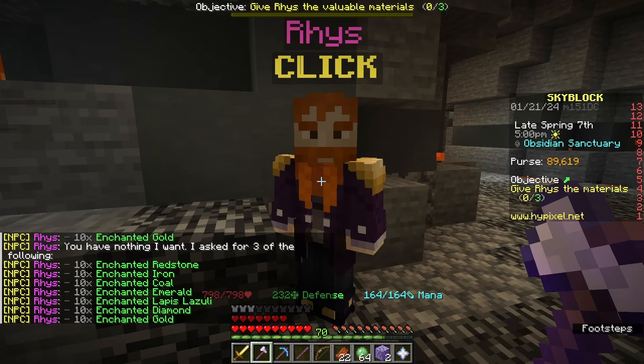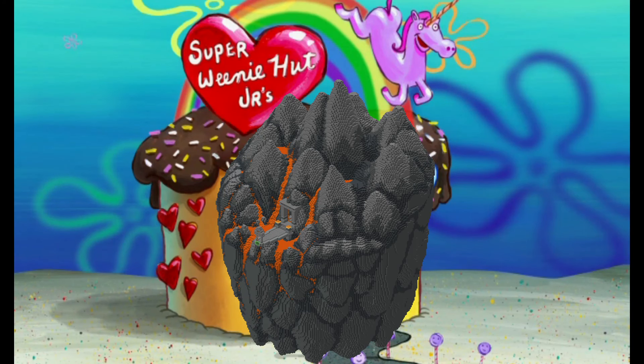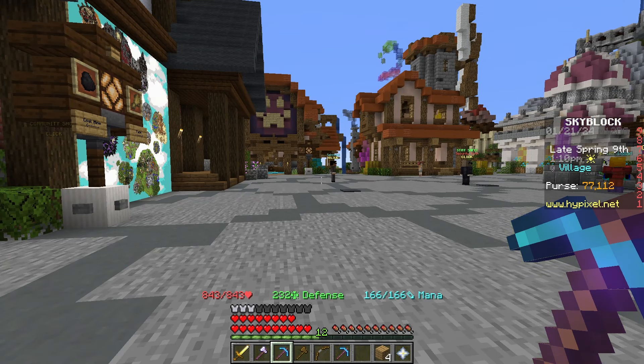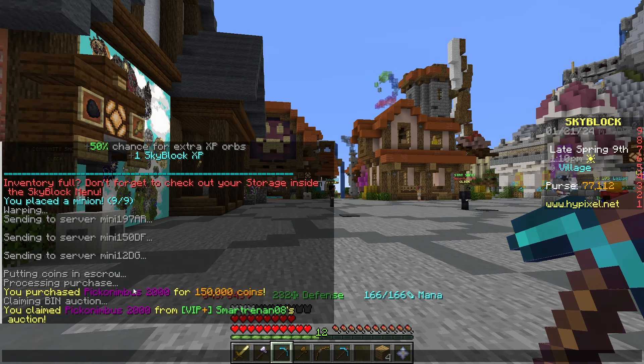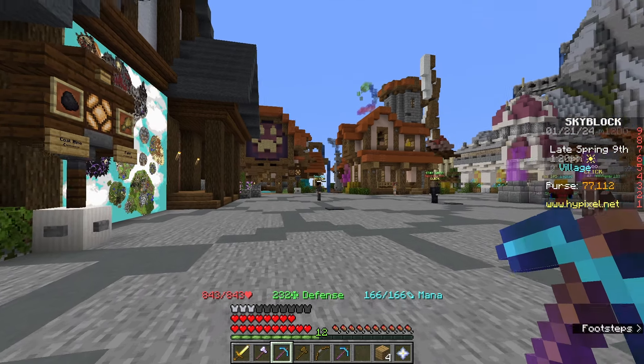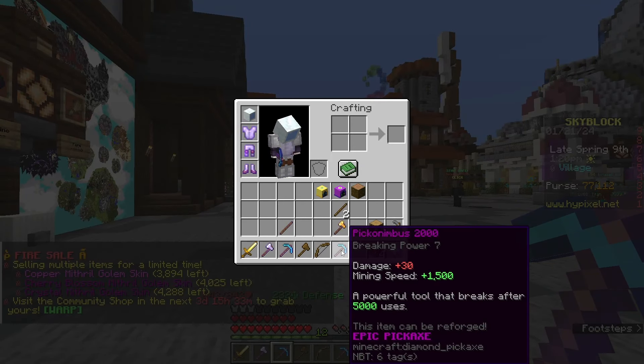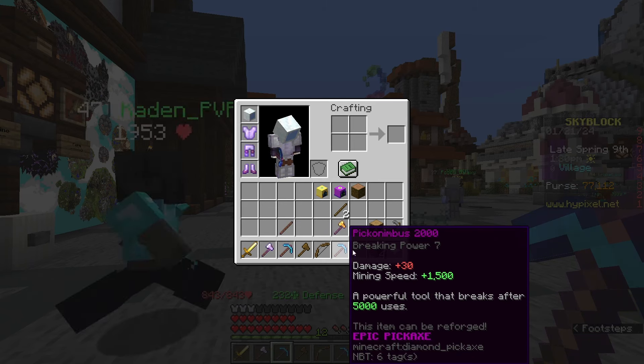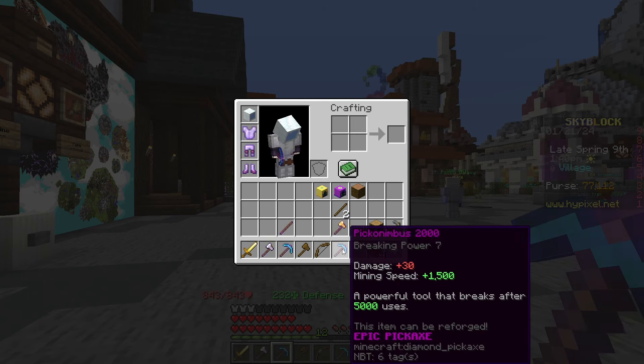Last episode, I was finally able to gather the resources required to prove to Rhys that I did in fact have the heart of the mountain. This finally allows me to progress from the Deep Caverns, aka Super Weenie Hut Jr., to the Dwarven Mines, which is just regular Weenie Hut Jr. I also got myself a Picanimbus. That pickaxe is one of the few items in the game that actually does break, but 5,000 uses is more than enough to get me very far — and it's not like I didn't have the money. I got this for 150k, and I'm certain this is going to make me more than 150k worth of stuff.